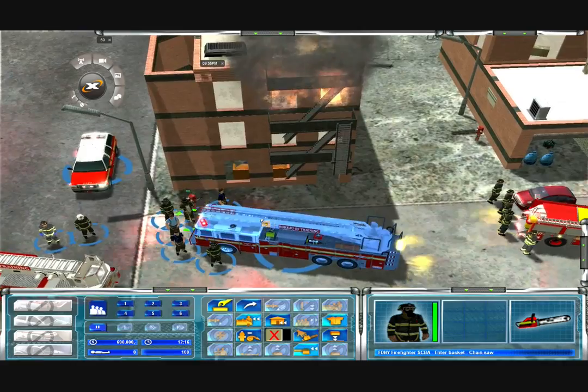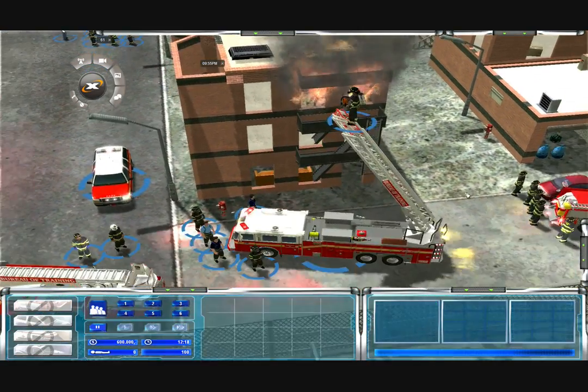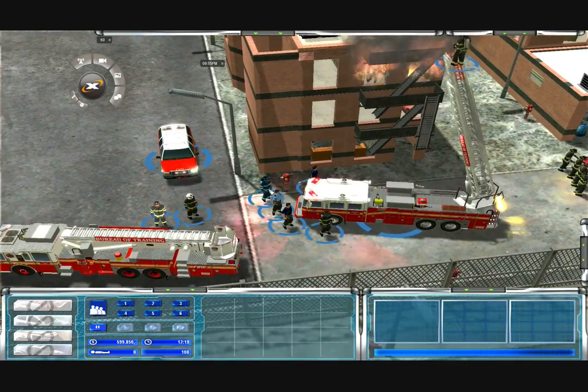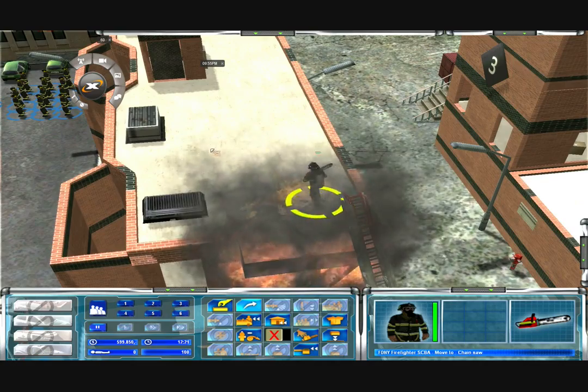Command to ladder one. Ladder one, we got a person trapped on the window on the third floor. Go ahead and set up a better window. 10-4. Got it.